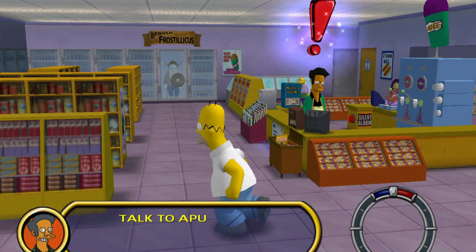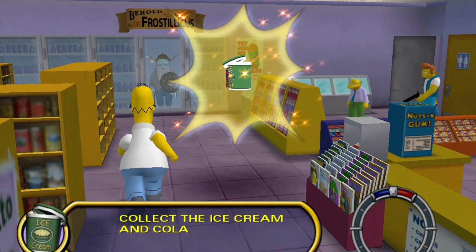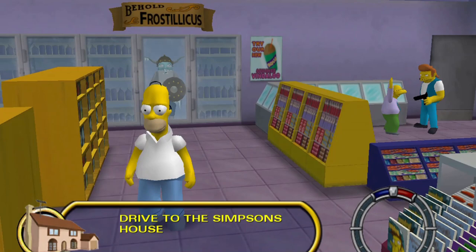Here we are in the Quickie Mart. Let's talk to Apu. Hey Apu, give me a cola and I need another bucket of ice cream with mini pies. What happened to the ice cream with mini pies your wife bought this morning? Well, I probably ate it — I don't remember stuff too good. Congratulations Homer, mission complete. Go back home and talk to your mom to start the next mission.